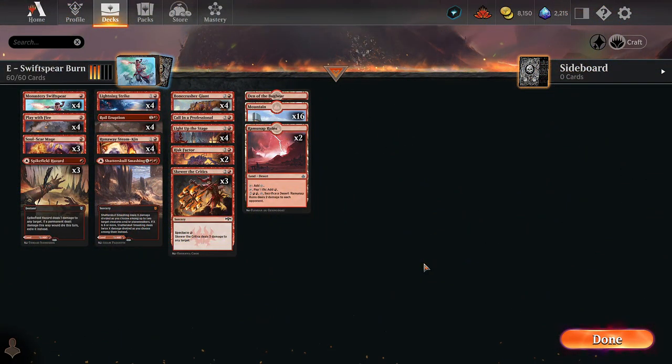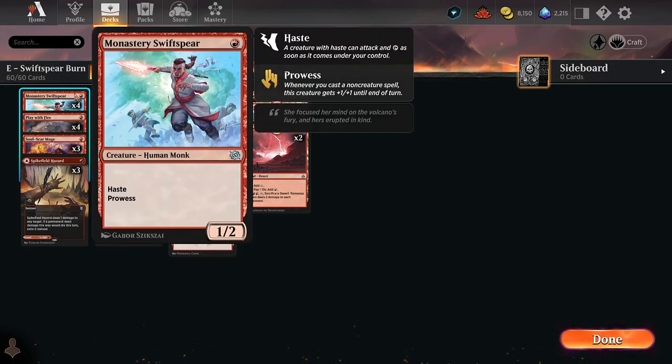Alright, what's going on everyone? This might not seem like much but it's kind of exciting because we have actual burn on Arena and Explorer now. Monastery Swift Spear was reprinted and in my opinion this completely changes how we look at mono red aggro decks in Explorer, because now we can play more burn-focused decks.